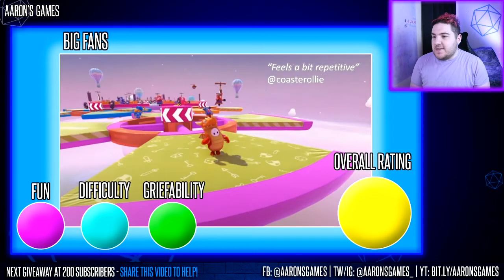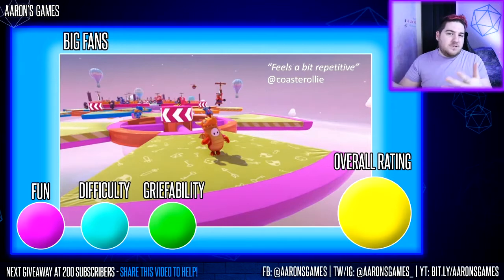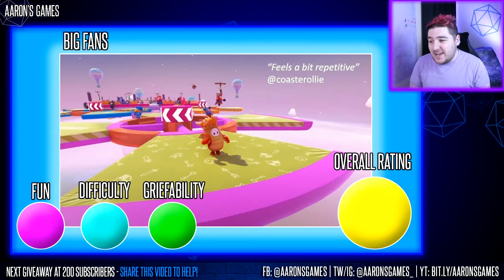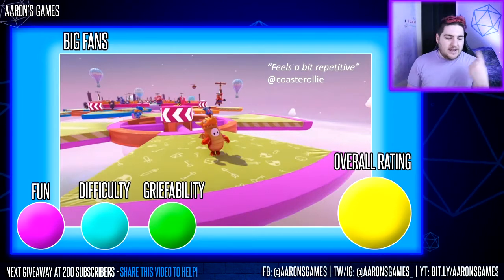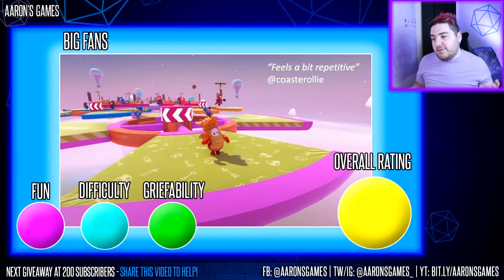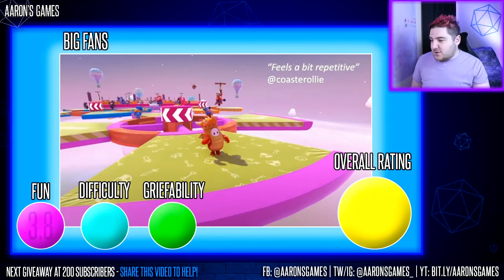This is Big Fans. It was added in the Medieval update in Season 2. Essentially it's a series of fan-shaped platforms which rotate, with a few levels of stepping stones as you go along. Coaster Ali wrote 'feels a bit repetitive' — and that's right, it does. It has changed slightly with variations from Season 3 which add actual fans into the big fans so you can be blown around, as well as trying to avoid swinging bars and rotating platforms. In general, it's a fairly repetitive level — it does one thing and it does it well.